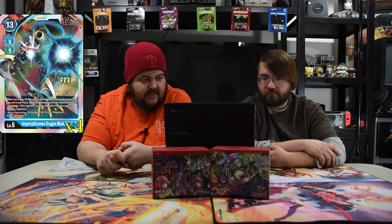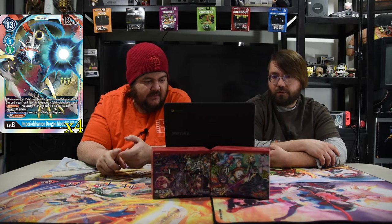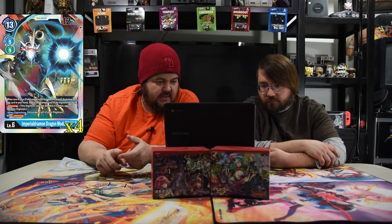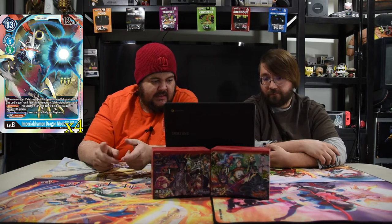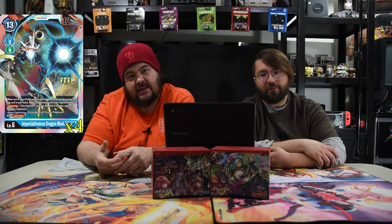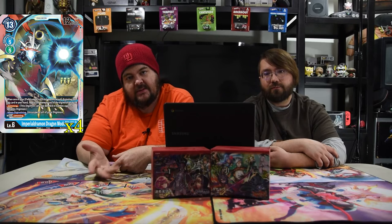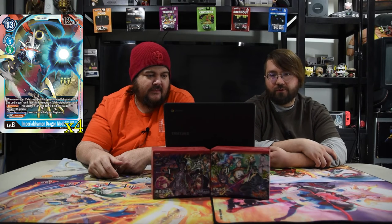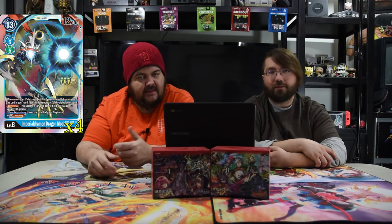Now our megas. Imperial Dramon Dragon Mode — the blue one — is 13 cost for 12,000 DP, digivolves for five. When one of your Paildramon or DinoBeemon digivolves into this card from your hand, reduce the memory cost by two. It's got jamming, and when digivolving, unsuspend all of your Digimon with jamming. So you swing all your jammers, digivolve into this for two, unsuspend all your dudes, swing this guy again — that triggers your other Paildramon stack, so you get to do it again.